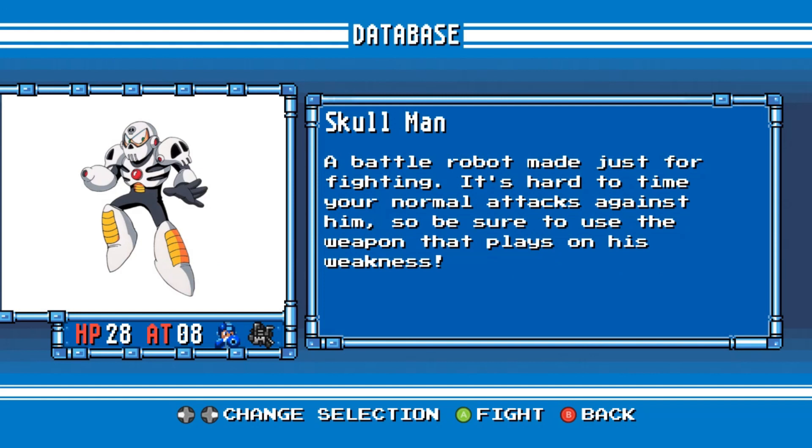Skull Man. A battle robot made just for fighting. It's hard to time your normal attacks against him, so be sure to use the weapon that plays on his weakness.